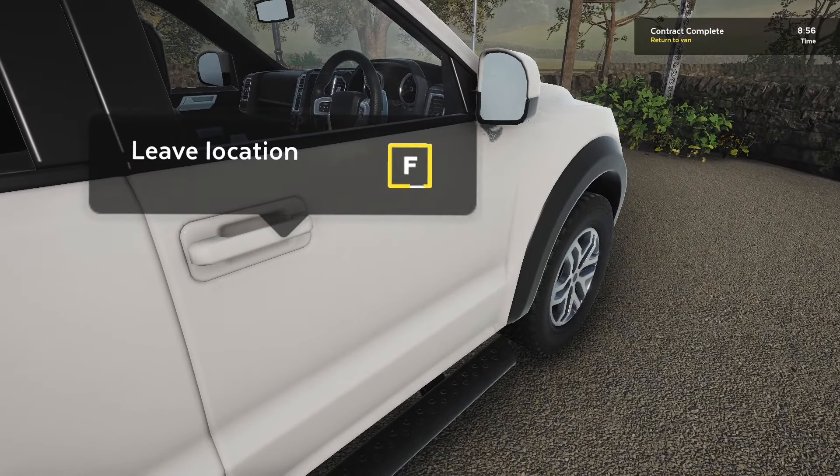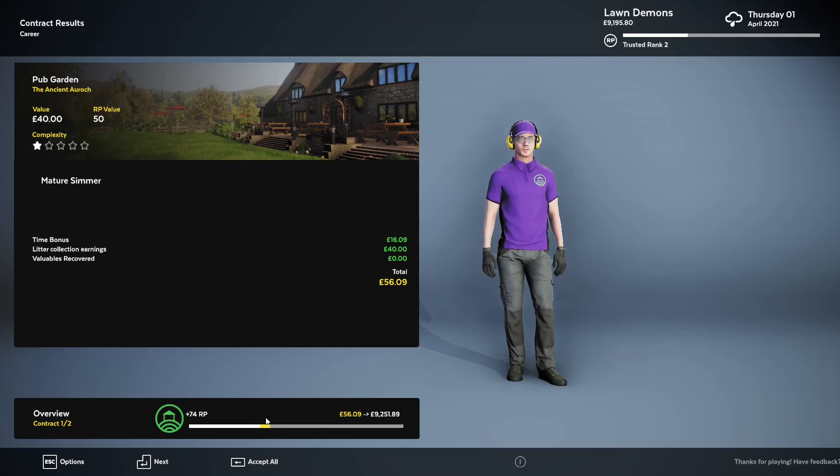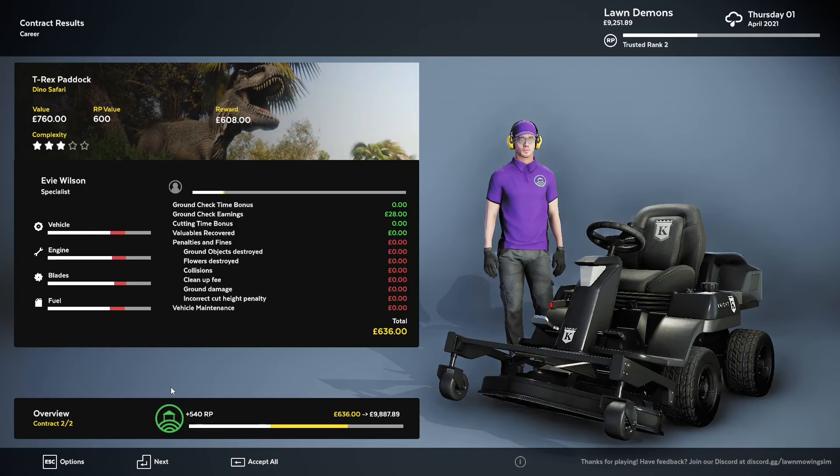I'd say we're pretty efficient — I think they should give us a bonus. I got 74 RP for what I did. She did the ground check, no damage. Her training is paying off, so that is good.